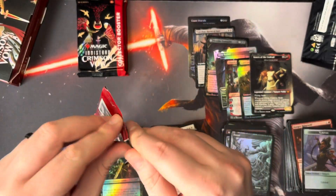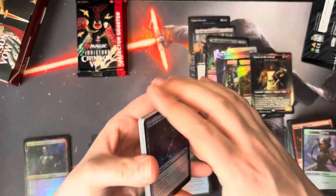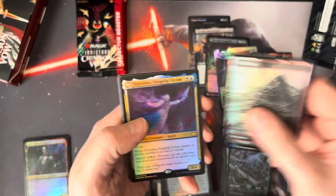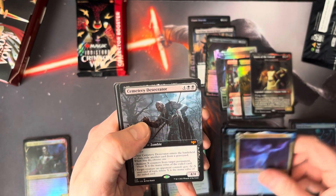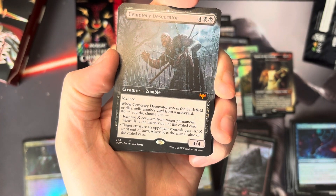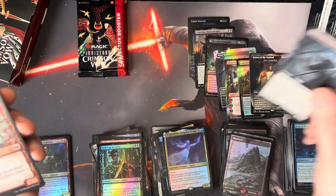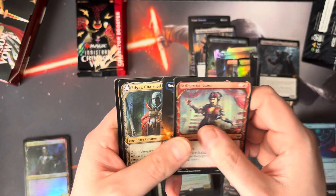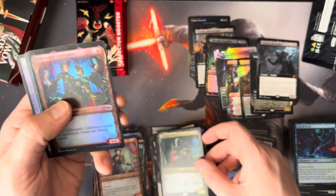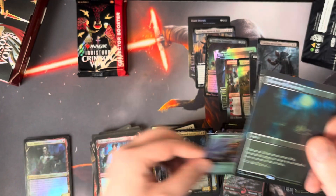Final three packs here. I think we did pretty well for ourselves. I wouldn't say it's like a home run by any stretch of the imagination, but I think these boxes feel a lot better to open at the current state. Cemetery Desecrator — I know that one was used in a quasi-Cascade deck a few months back. Not a bad card at one point. Edgar, Groom Champion, followed by — oh! — a Shattered Sanctum in the Borderless Foil. Very, very nice. That is the most expensive land in the set.